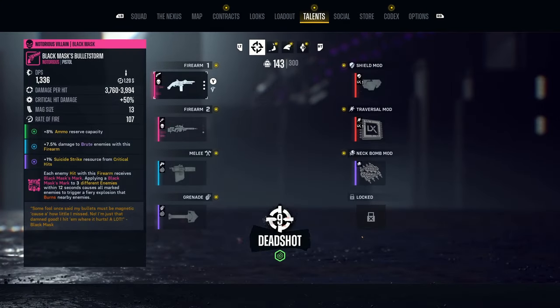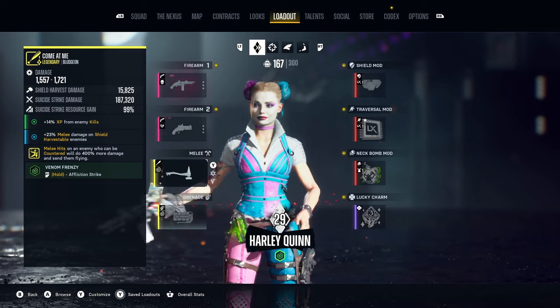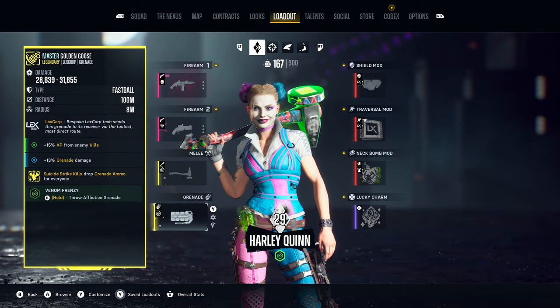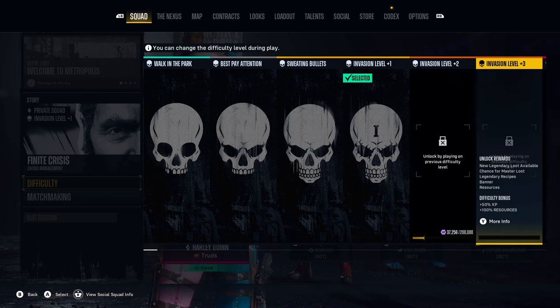Now to maximize this farm, make sure you keep an eye on any gear that has XP bonuses and equip them on your characters. But mainly you'll want to adjust your difficulty setting, because it'll grant bonus XP based on the level that you've selected, and if you've started to unlock the incursion levels this will increase the XP bonus offered even further.